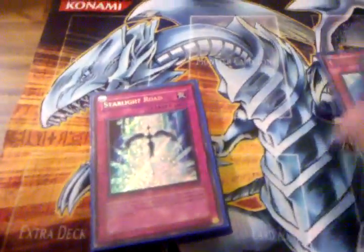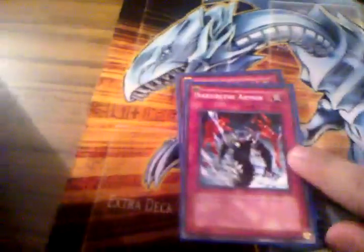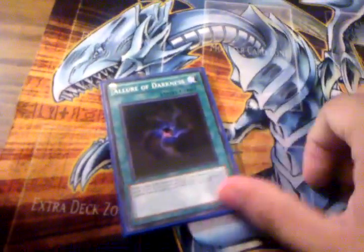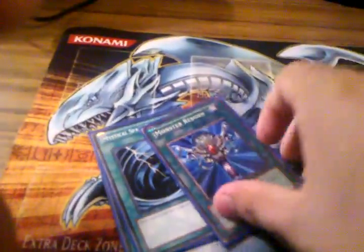Now the traps: two Compulsory Evacuation Device, one Sakuretsu Armor, one Trap Hole, one Sacker into Armor, Mind Crush, Magic Cylinder, Call, and Dark Bribe — because you run a lot of darks. One Creature Swap — you run a lot of low-level low-attack monsters, and also for Tomato, because if you swap for your Tomato it's an amazing plus. Swords, Dark Hole, Monster Reborn, and two Mystic Space Typhoon.